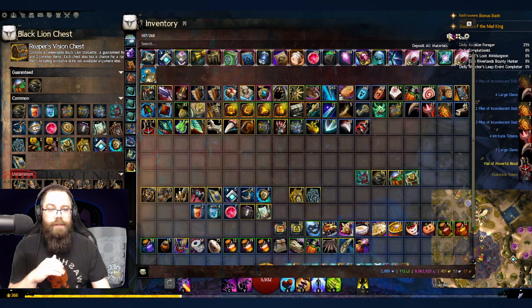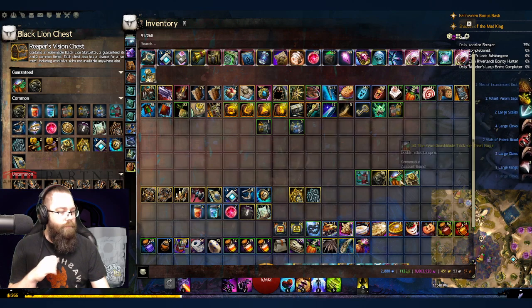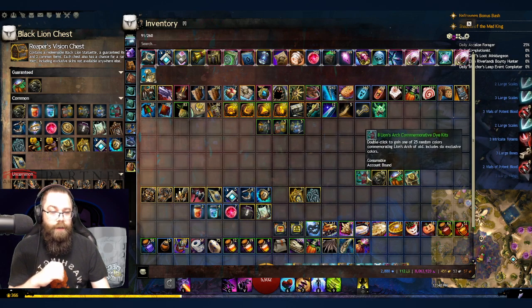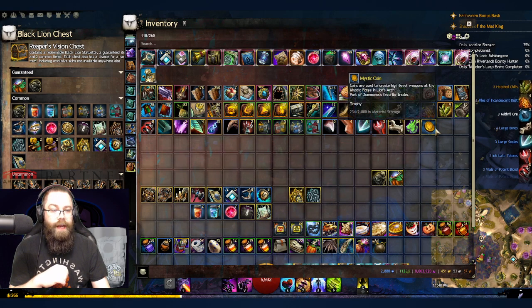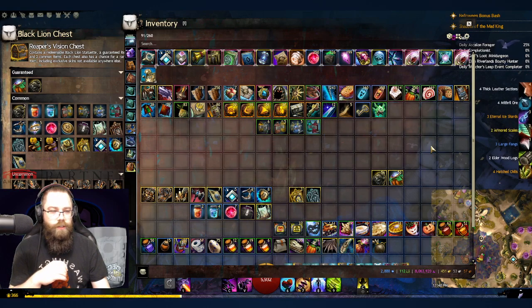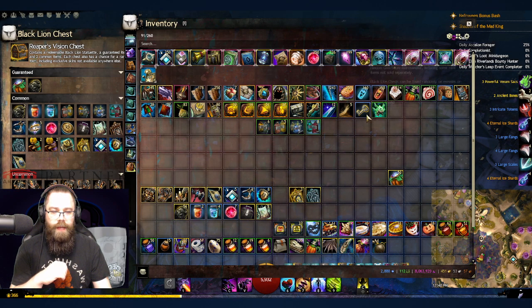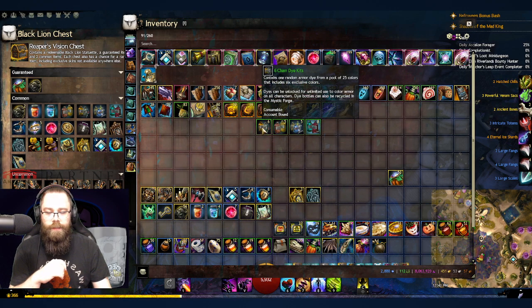We ended up with 56 statuettes. We've been going almost eight hours so give me some credit. Lots of dye kits — I can open all of those. A mystic coin — I'll take it. A bunch of tier six mats and tier five mats.